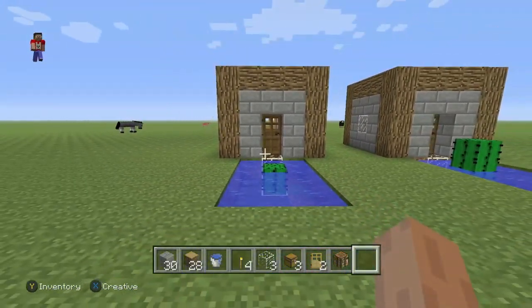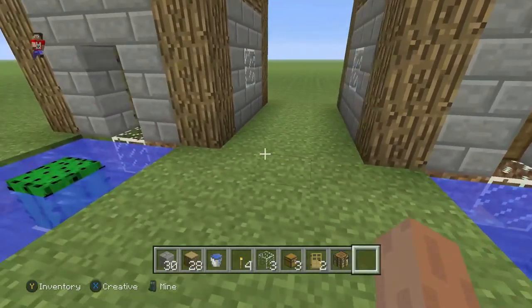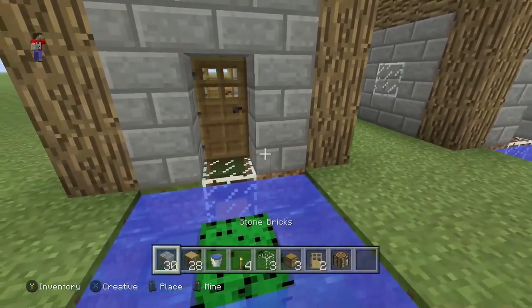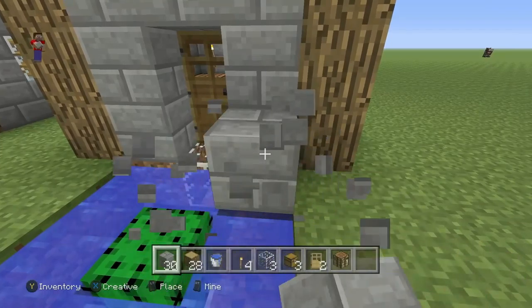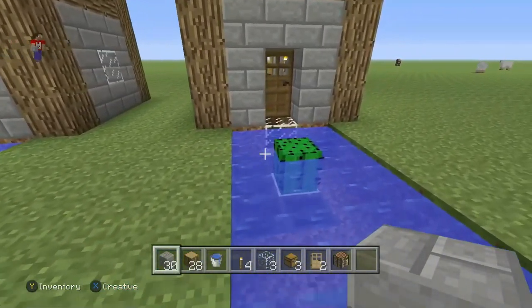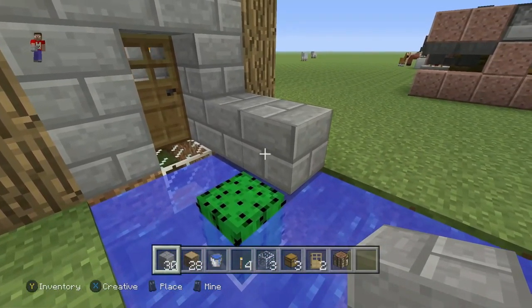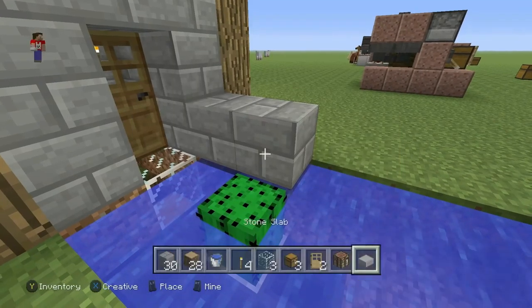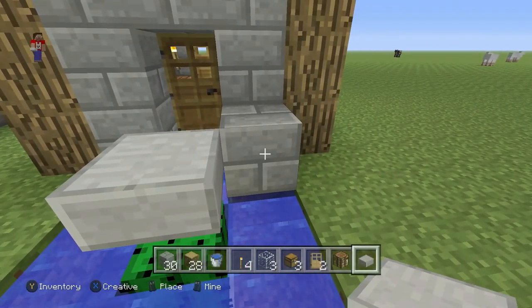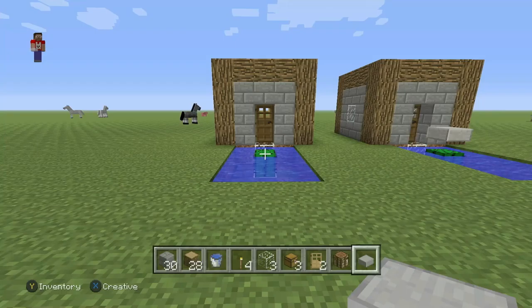Before you click away, there's one more thing you're going to want to do. As you can see in my build on the right, the cactus has grown to two blocks tall. If you don't like this look, you can put a block directly above it — like a half slab or something that looks a little nicer. I'm going to grab a half slab and place it right here. That way, if you add a half slab you can still run into it and it should still work.